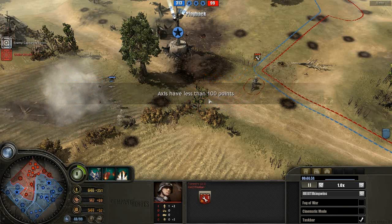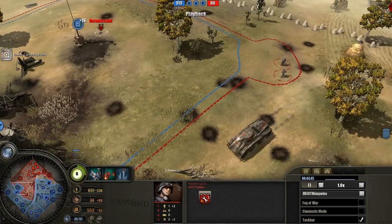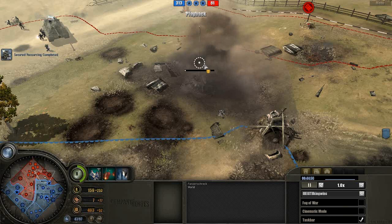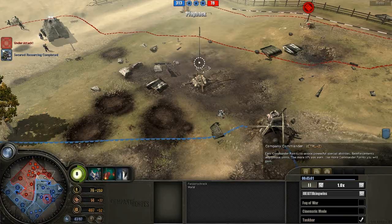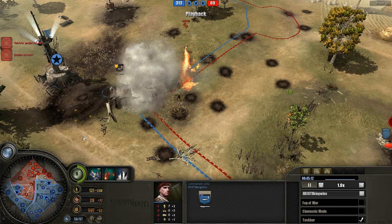We've got Commandos fighting against three pioneers, and those pioneers are not going to have a good time against that squad of Commandos. Actual real arty from the Commando doctrine there — commandos went down. He probably thought it was another fake arty, but this time it was real and it was very effective, killing all of the men capping that strategic point.